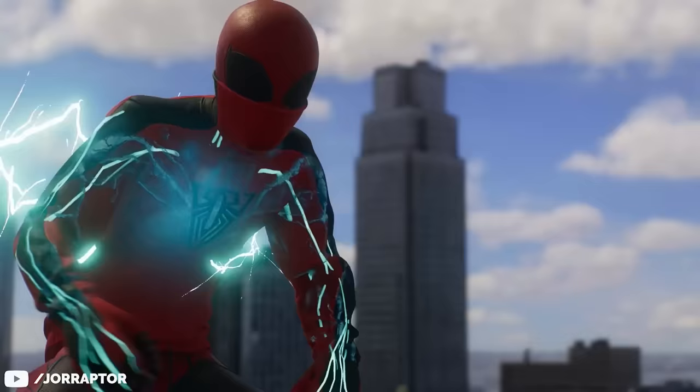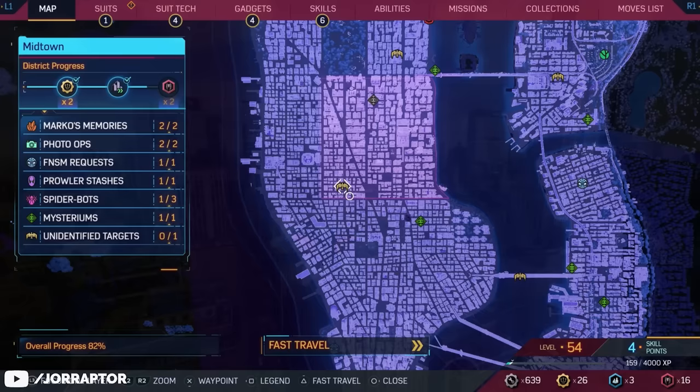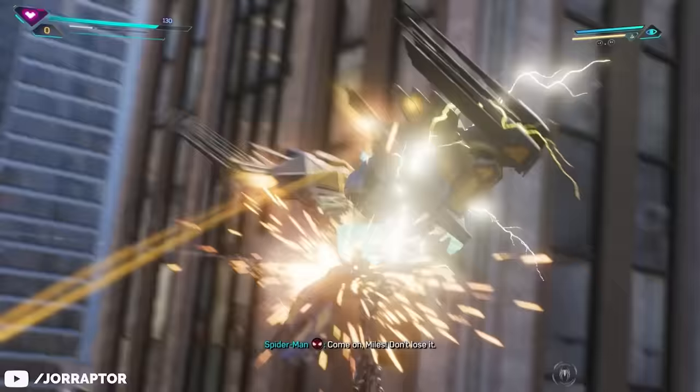While Miles has some pretty badass suits, you can make him look even cooler by adding a lightning effect on top. Shoutout to Isaiah in our comments for sharing this visual bug you can trigger during the bird drone chases — the unidentified targets marked by this icon on the map. Before you enter the activity, make sure Miles' ultimate meter is full, as we need to trigger this ability at the end of the activity.